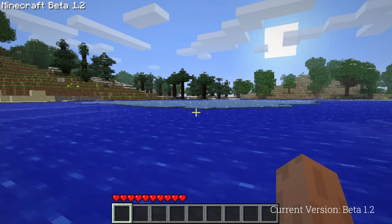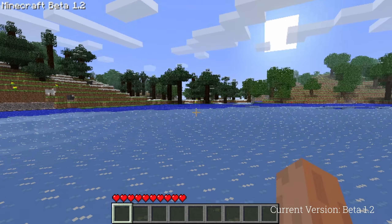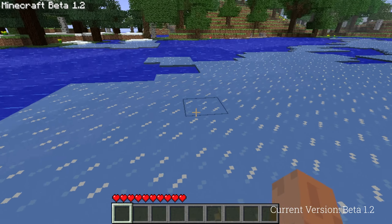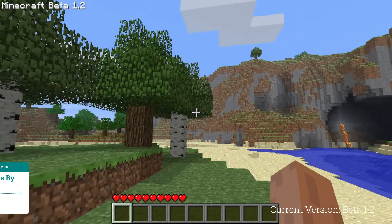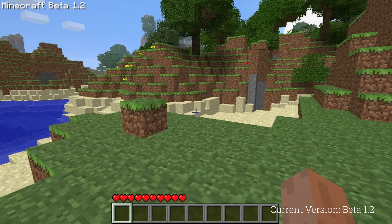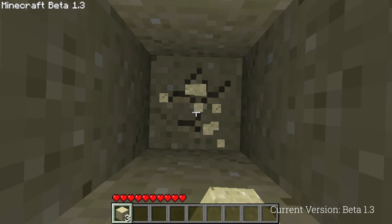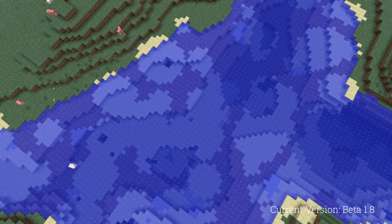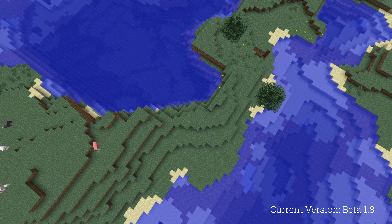We have finally reached the beta versions of the game. For the first few beta versions, no changes were made to world generation, or at least no noticeable ones. In January of 2011, as part of beta 1.2, spruce trees began generating in taigas instead of oaks, and birch trees began generating in normal forests. Sandstone began generating under sand in deserts in beta 1.3, and patches of ferns, grass, and dead bushes were added in beta 1.6. Beta 1.8 was released on September 14, 2011, and was one of the largest updates to Minecraft ever.